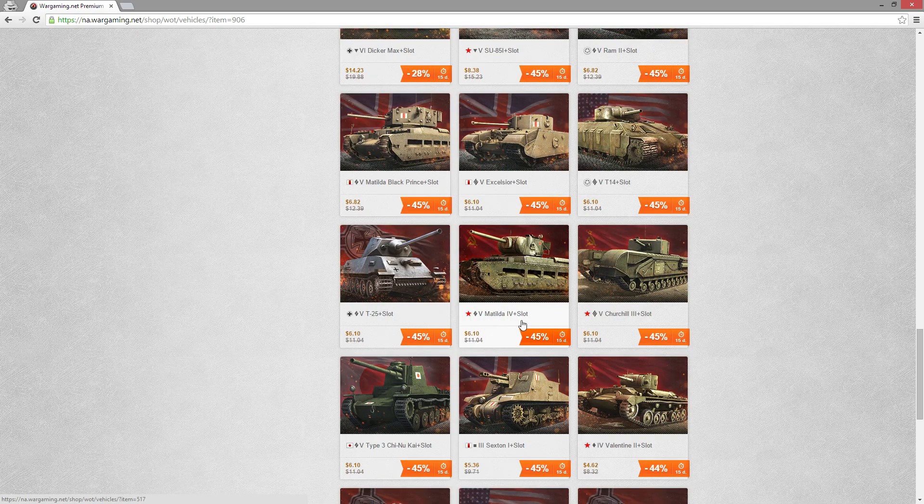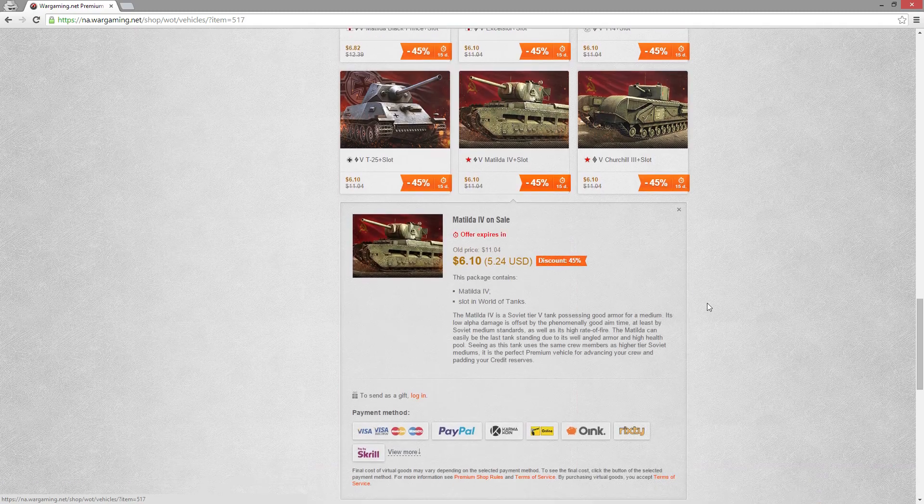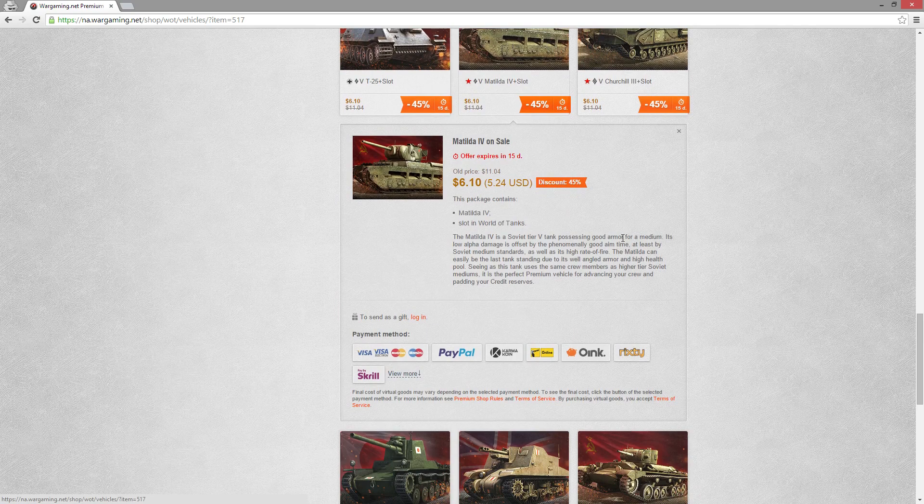The Matilda IV is only a tier 5 for six dollars and ten cents - that's almost definitely worth buying. Good armor, low alpha offset by good aim time, high rate of fire, well-angled armor, high stealth, high health pool.